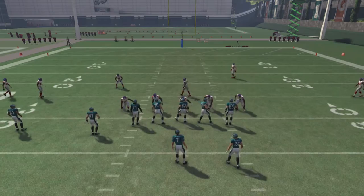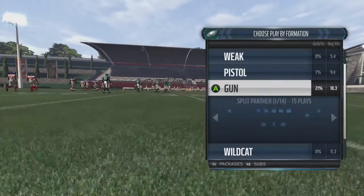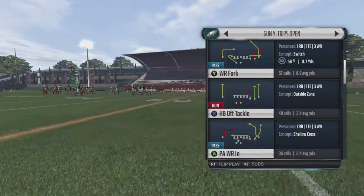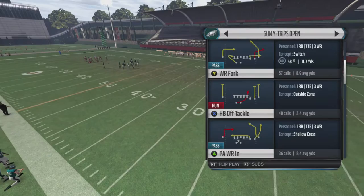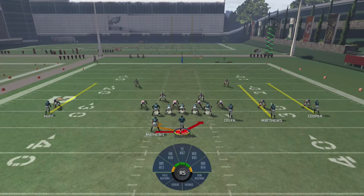The next running play is halfback off tackle. This is definitely going to be an outside running play, which means you're going to want to hit the edge almost every time. There's a certain situation where you want to go inside, and I'll point that out. But this is a very high risk, high reward play - just like the inverted veer. There is a very good chance you get tackled behind the line of scrimmage, or there's a very good chance you rip off a big gain.